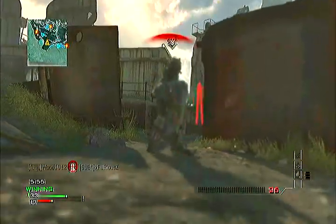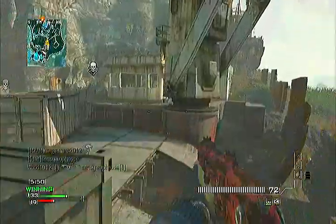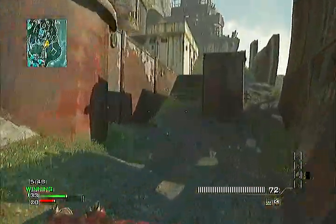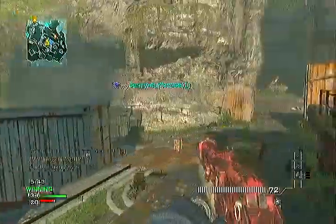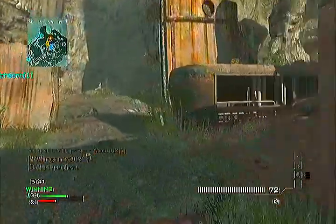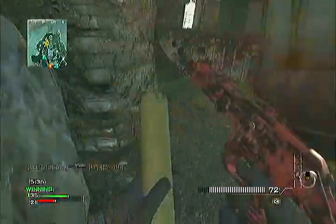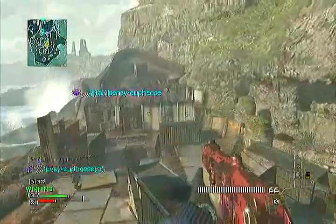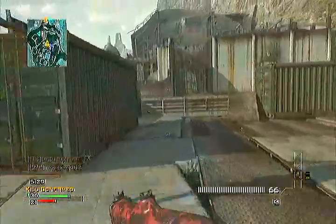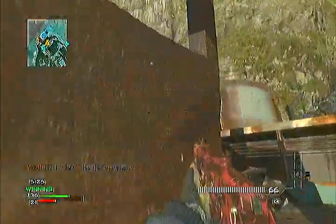My killstreaks: first is my UAV, and that's just because in face-off, if you know where they are you're going to do well — as in most game modes — but face-off especially, because there are really small maps, and if they find you and you don't know where they are, you're going to die. You'll get a decent streak, so UAV is key.